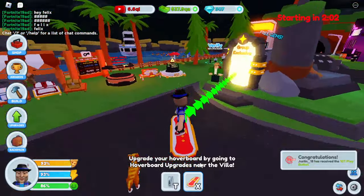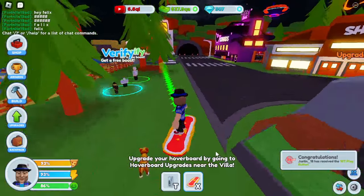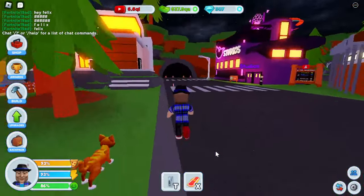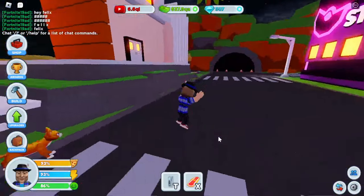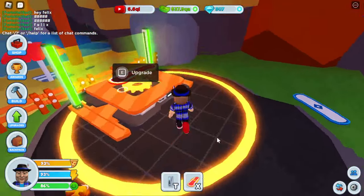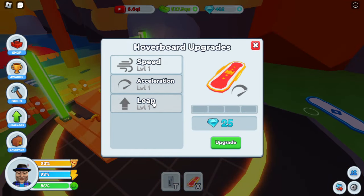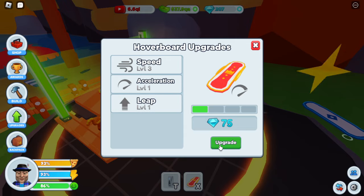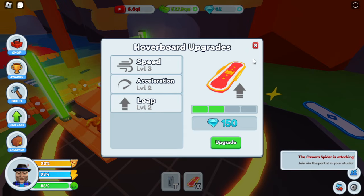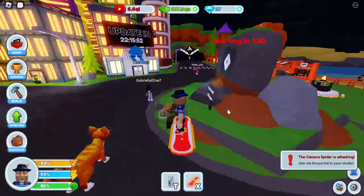Upgrade your hoverboard by going to the hoverboard upgrades near the villa. Hoverboards need upgrades now - that sucks. Okay, at least we can run. Let's get to the upgrade. Here it is. What am I upgrading actually? Speed. I probably shouldn't be wasting all of these on speed, but I need speed. Okay, I think it's a little faster.